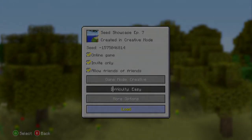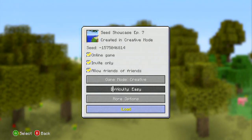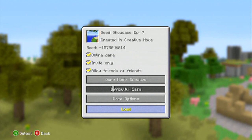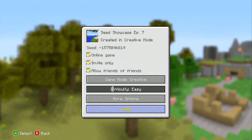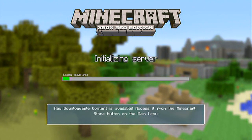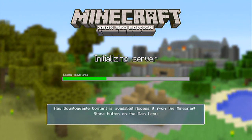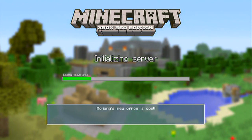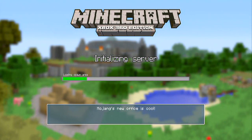Hey guys, what's going on? Hating on Video Games TV here, just bringing you all episode 7 in the Minecraft seed showcasing series. Today's seed is negative 1575046814. If you didn't catch that, be sure to check the annotation on screen or the info in the description below.